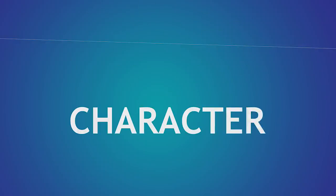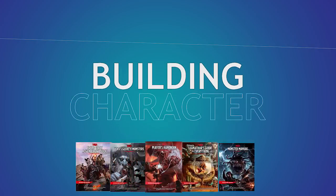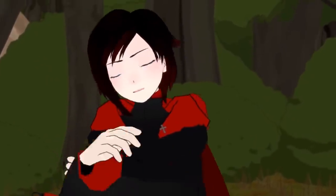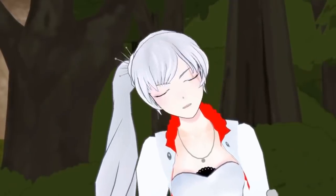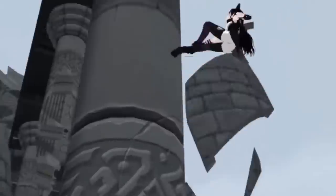Welcome back to Building Character, where we figure out how to play as your favorite fictional characters in Dungeons & Dragons. Remember to vote in the poll at the top right corner of the video and like and subscribe for a cooler team name next time you play. Today we're building Ruby Rose from RWBY — not the professional actress, which I really wish I had figured out before I finished an entire script based off of her filmography. Got to watch John Wick 2 again though, so not a total loss.